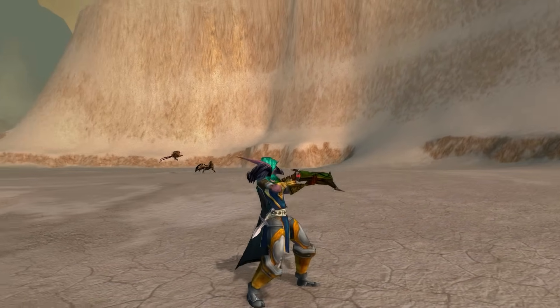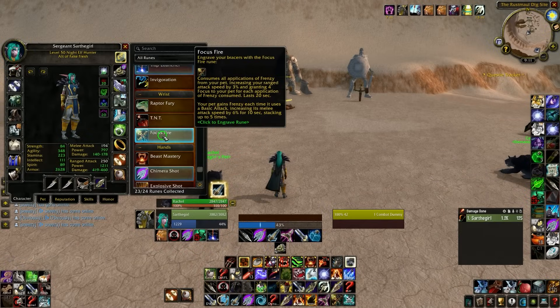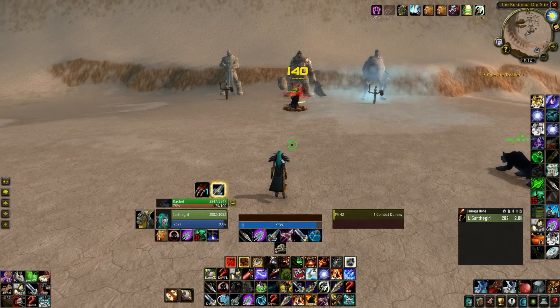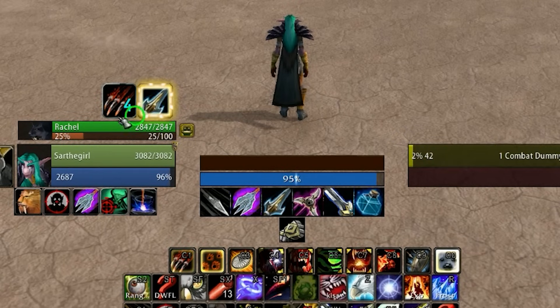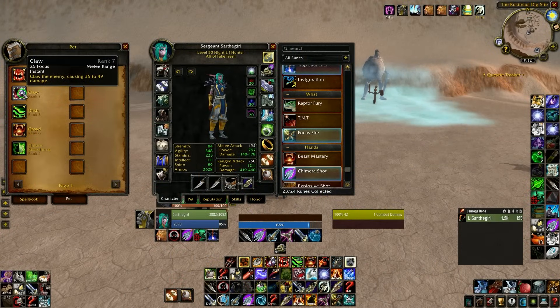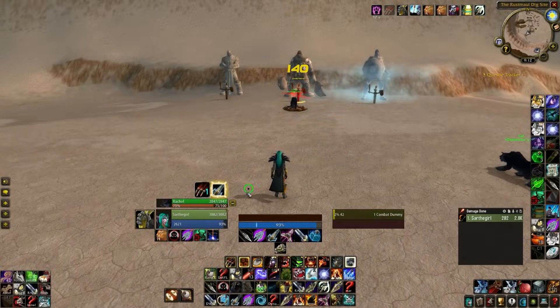The priority for both specs is to use your lock and load procs to cast double Chimera Shots. If you have a pet, you want to maintain Focus Fire — the rune that gives you 15% extra attack speed and your pet 30% extra attack speed as long as you have five stacks up. Your pet builds stacks only by using an attack that spends Focus. The only ability you want your pet casting is Claw Rank 7, because it has no cooldown and costs the least Focus, giving you the fastest Focus Fire stacks.